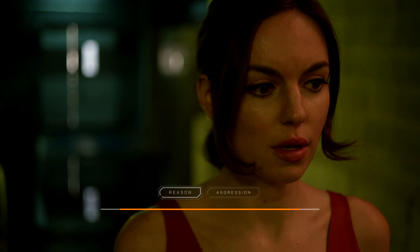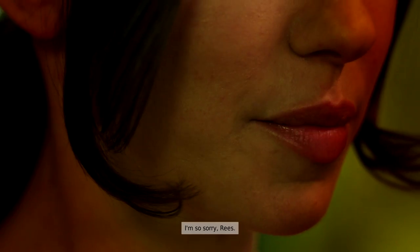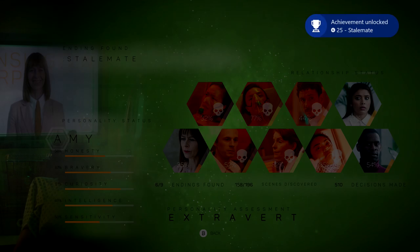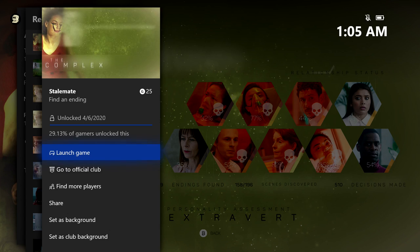You should get a lengthy cutscene that's going to end with a confrontation against Emily. Make sure you pick aggression and then pick the greater good to sacrifice Reese. It's going to result with you getting gunned down, but since Reese is also dead, that's going to lead towards this ending. After the credits, your achievement should pop — 25 gamerscore for this one. Don't forget to check back soon for playthrough number seven, and that's all there is to it.